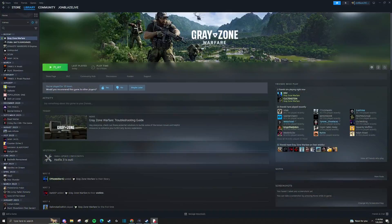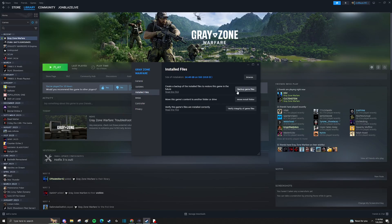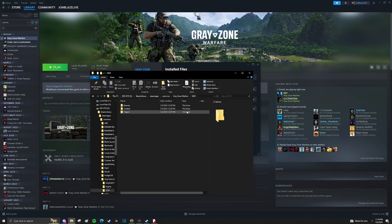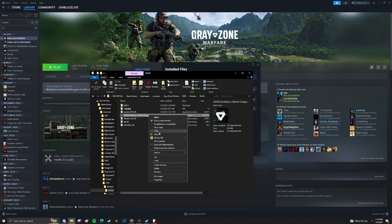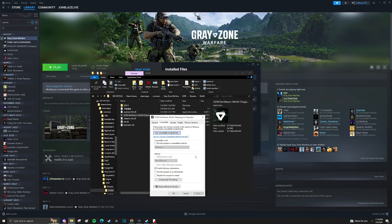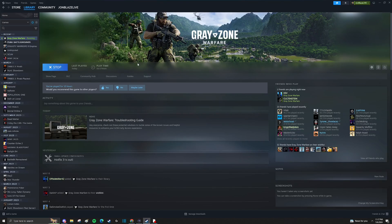Here is how you increase FPS and smoothness in Gray Zone Warfare. Open up your Steam account, go to Gray Zone Warfare on the left side, go to Properties, then go to Install Files, and browse to wherever your game is installed. Once you're there, go to GZW, then Binaries, then Windows 64. You'll see the application right there — right-click it, go to Properties, go to Compatibility, and make sure you click 'Disable Full Screen Optimization'. Make sure that's enabled, then hit Apply and OK.